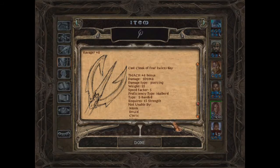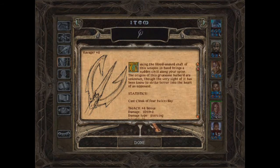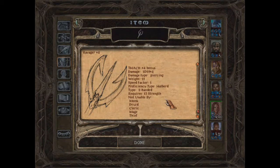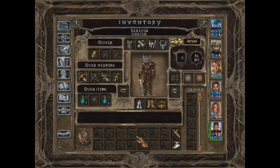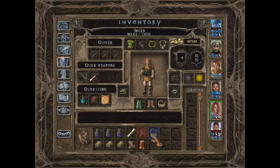This is Ravager plus four. The upgraded version will be used by Cervok — at least that was my intention. I know that Cervok is dealing massive damage with his current weapon, so I'm not that certain anymore, but we'll see. The unupgraded version isn't that good, it's only plus four. Plus four is decent but it doesn't have many great bonuses, and speed factor five — or actually speed factor six — which is a decent speed.